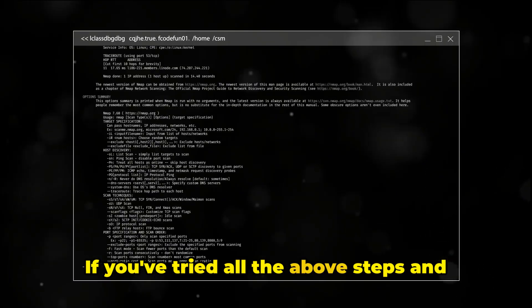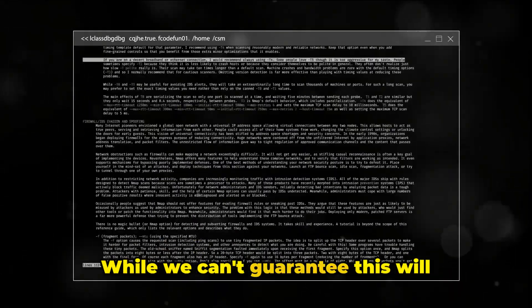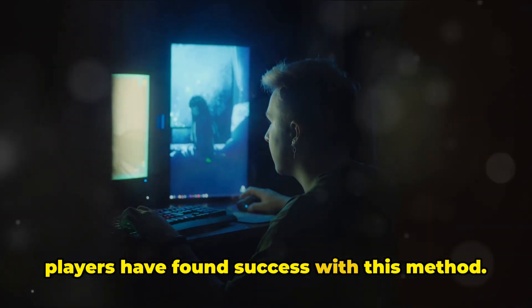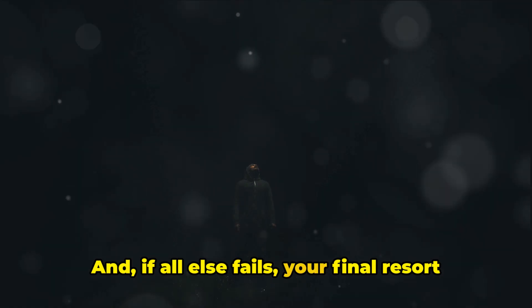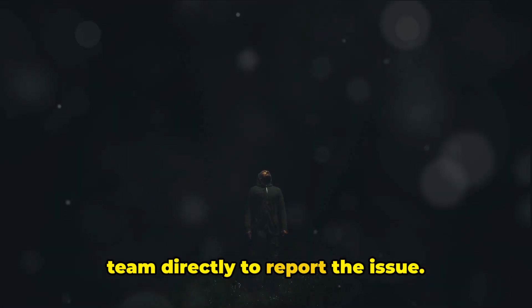If you've tried all the above steps and the error is still stubbornly present, it might be time to consider reinstalling Dark and Darker. While we can't guarantee this will completely eliminate the error, some players have found success with this method. Remember to reboot your device after uninstalling the game before you reinstall it. And if all else fails, your final resort is to contact the Dark and Darker support team directly to report the issue.